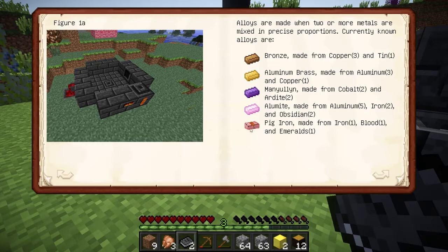Pig iron is iron, blood, and emeralds. Blood — and the pig iron is outstanding. Blood of pigs. You can throw anything in there in the smeltery, and if it takes damage — smeltery.